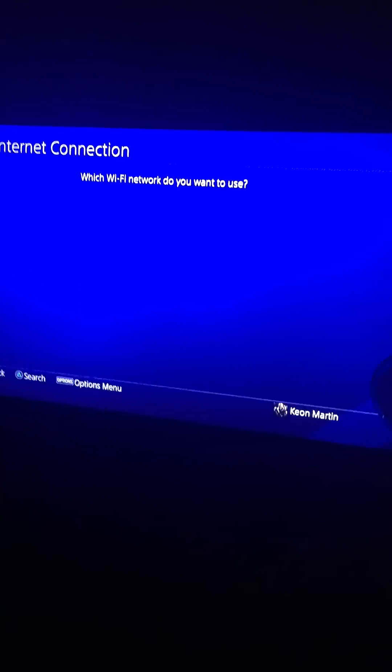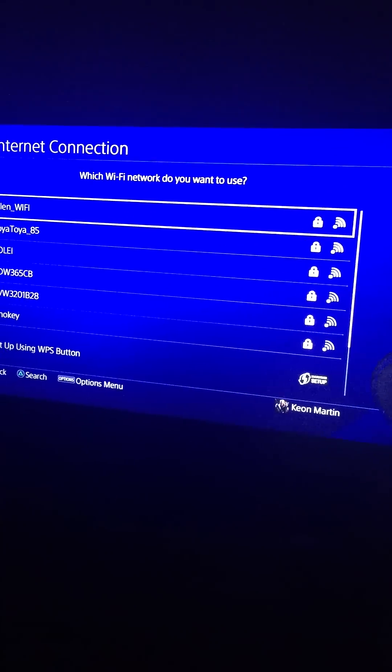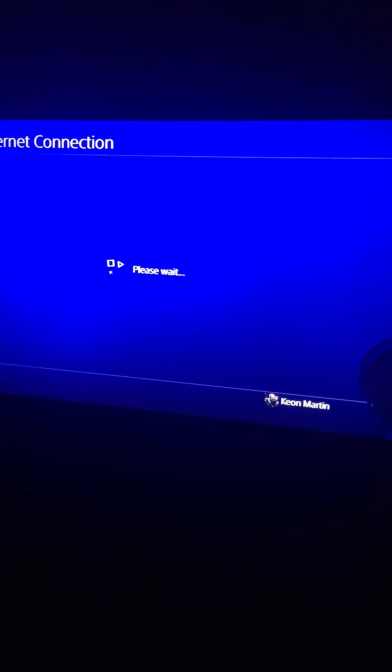Then here's where you choose your Wi-Fi. Click on your Wi-Fi network.